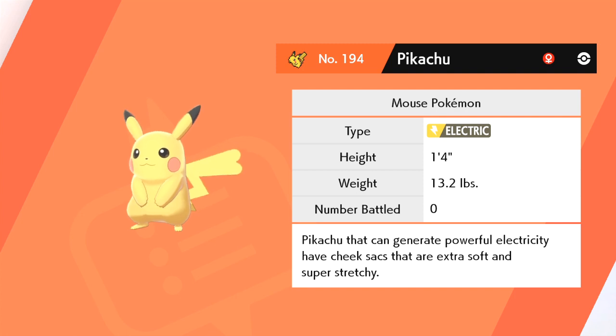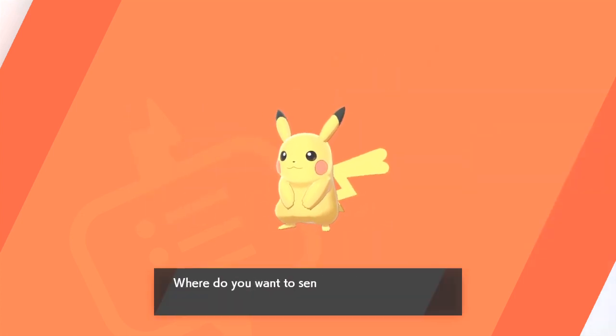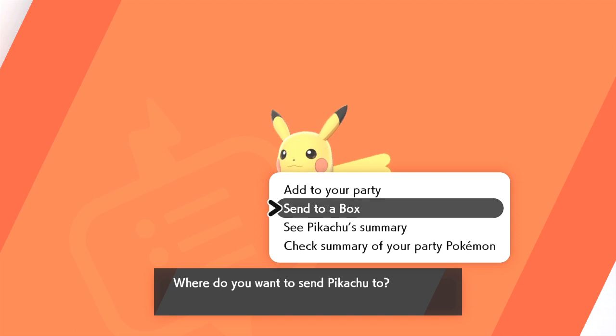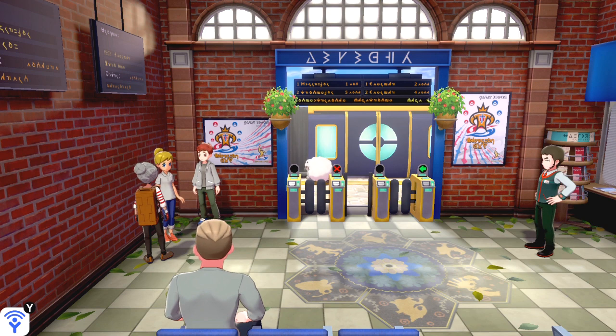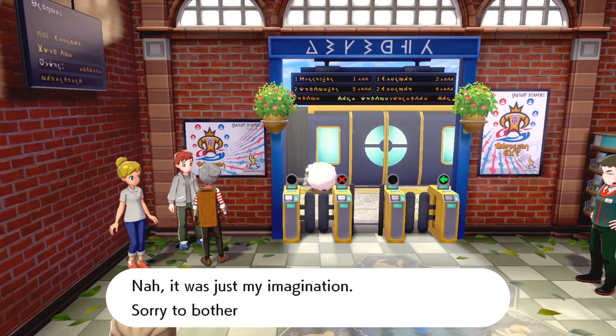It doesn't matter how far along in the game you are. If you have the Wild Area Station unlocked, you can just go up to them and talk to them, and they will give you your gift — either the Pikachu that can Gigantamax or the Eevee that can Gigantamax. Do note that other Pikachus and Eevees in the game will not be able to Gigantamax. This is the only way to obtain one that can Gigantamax in Pokemon Sword and Shield.